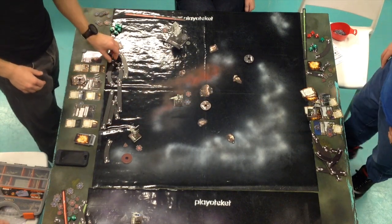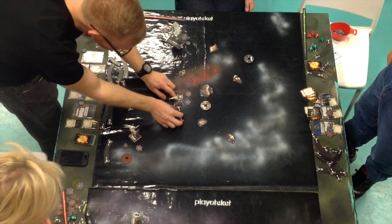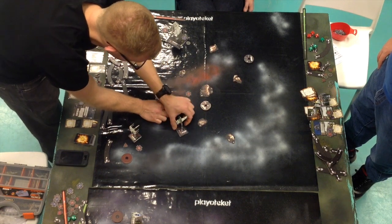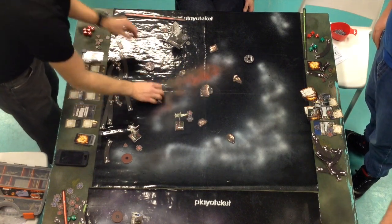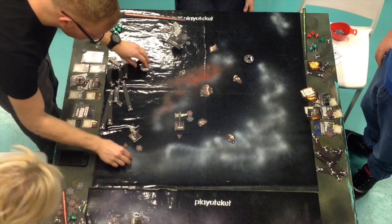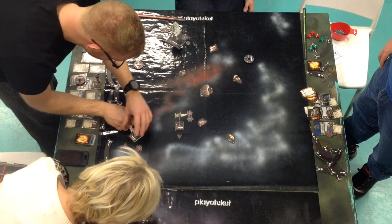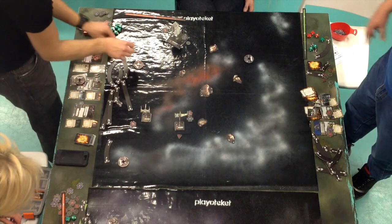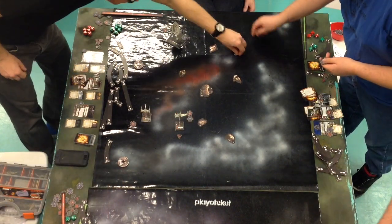Ibtism does a 2 K-turn and will be out of range this turn. Luke does a 1 bank to the left, clears his stress, sets up for his attack run on the following turn. No range this turn, so on to the planning phase.